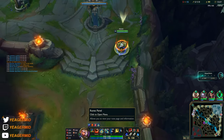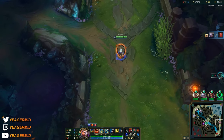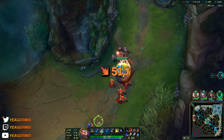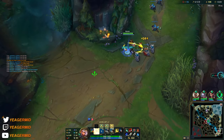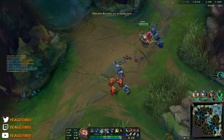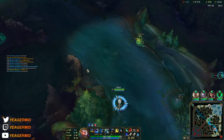Since we have the tier 2 boots and Relentless Hunter, your out-of-combat movement speed is going to be really good, allowing you to roam a lot faster. Even though you can't expect high CS on an assassin, still try to farm — you don't want to fall behind in XP. The main mistake I see in low Elo is that people get kills but somehow fall behind in XP because they forget to farm.